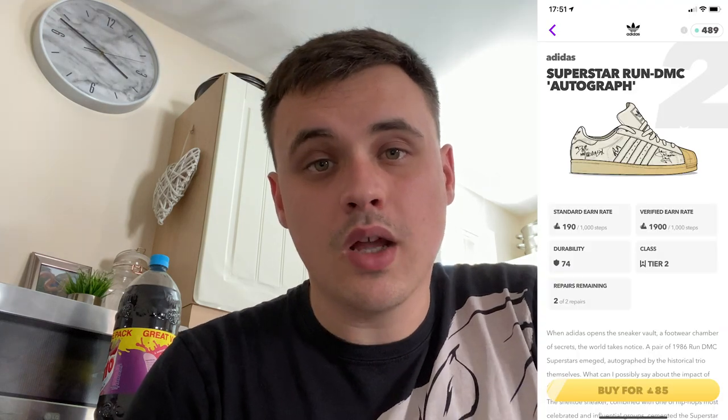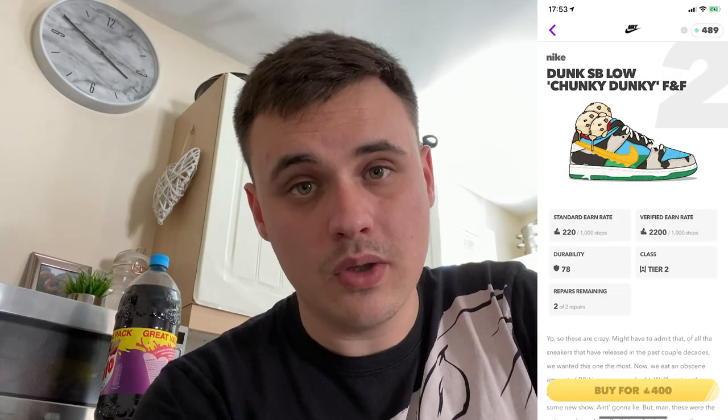For gold aglet pairs from this restock, I'd recommend the Run DMC Superstars. A lot of us now have tier 2 dead stock stations nearby, so these are going to be great. They'll cost you about 8.50 in gold aglet depending on how much you buy, and your return will be over 100,000 aglet when dead stocking them.